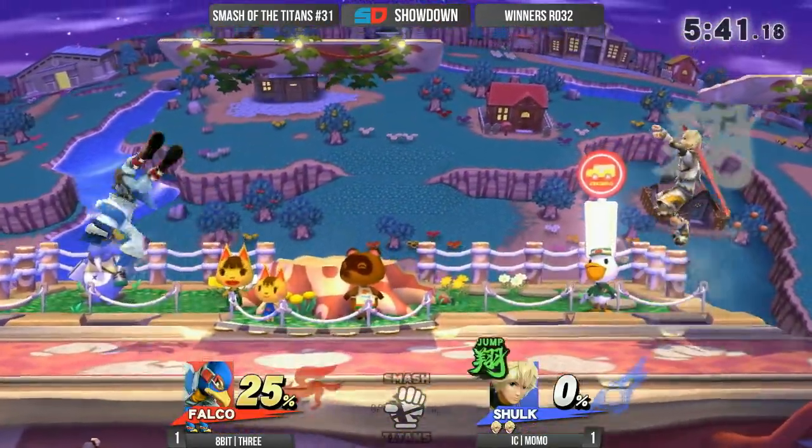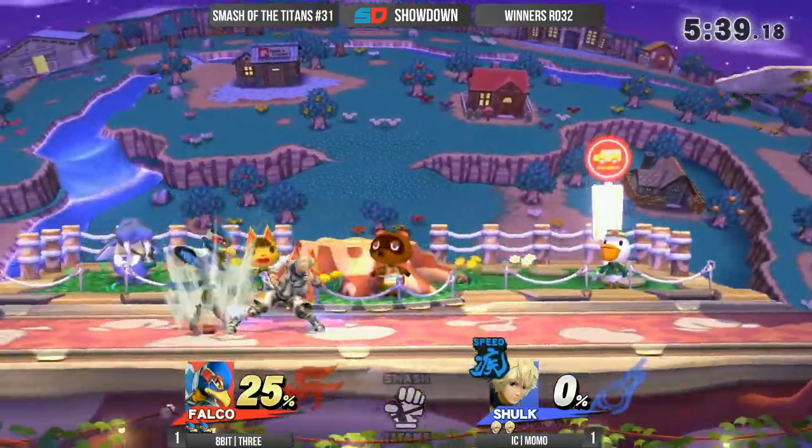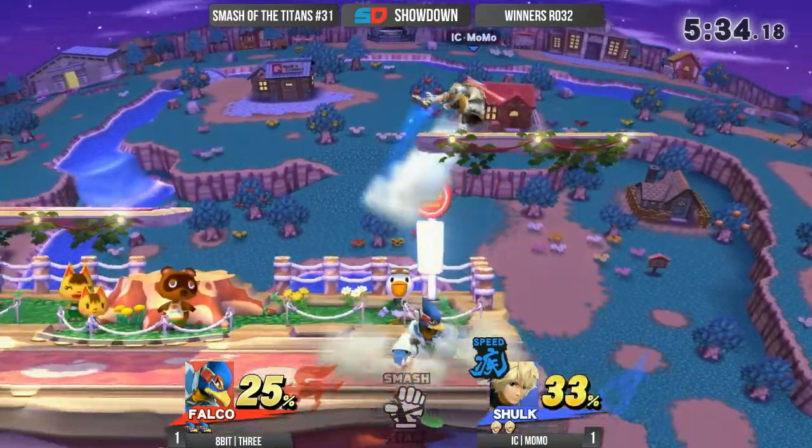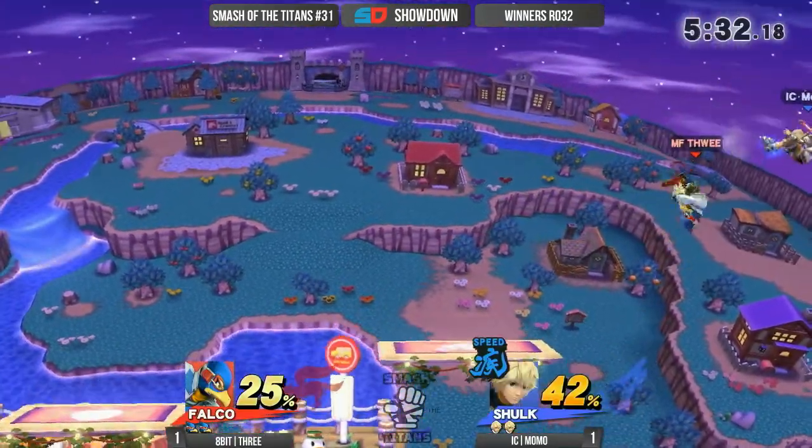The way Momo is moving right now — he's just coming out with these nairs, crossing him up at the same time. Finally the jab combo. Nice down smash — that's going to lead to some big damage right here. Another fair.